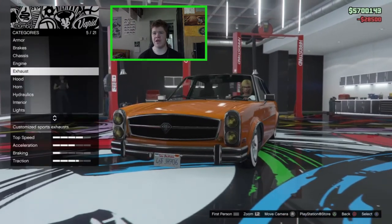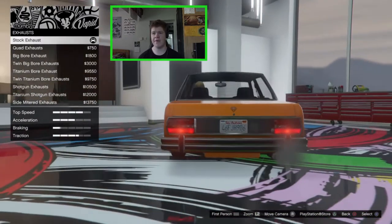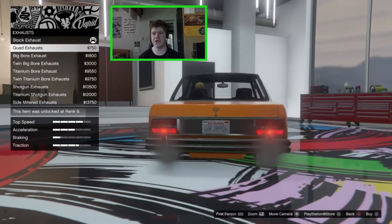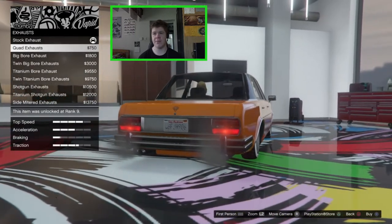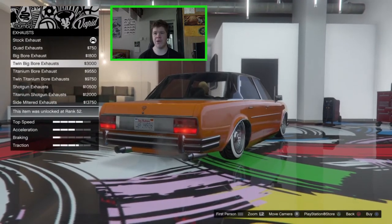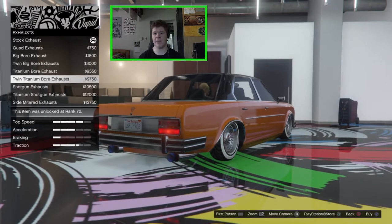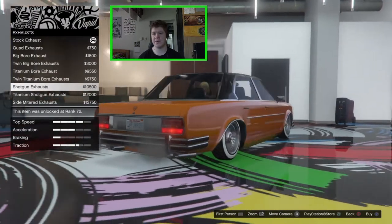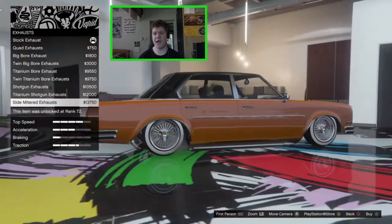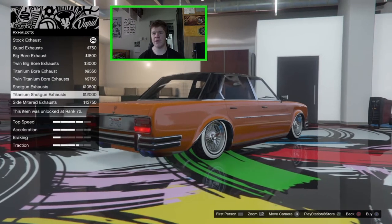We can obviously upgrade the engine if you want to. For the exhaust, most of the exhausts are fairly similar to what we can already get on the Glendale. We have the stock Glendale exhaust, the quad exhaust which adds the stock exhaust on both the passenger and driver side, the big bar exhaust, the twin big bar on both sides, the titanium big bar, the shotgun exhausts in chrome tipped and titanium versions, and the side mitered exhaust which is like a nice side pipe. I don't think this vehicle suits side pipes so I'm going to go with the shotgun exhausts - I think they look really nice.